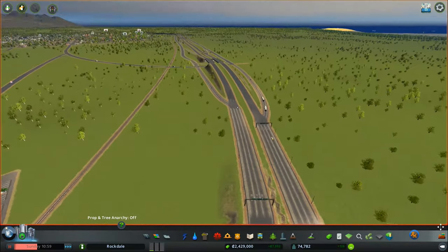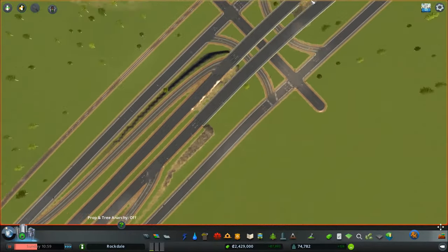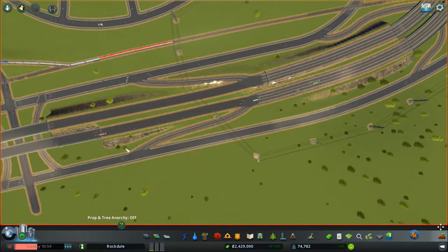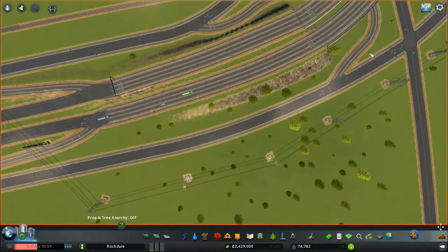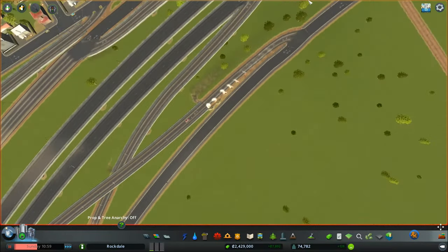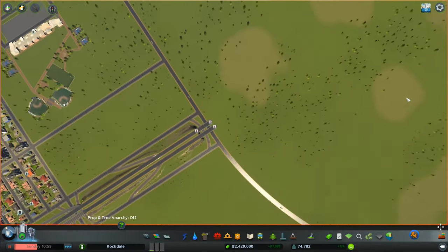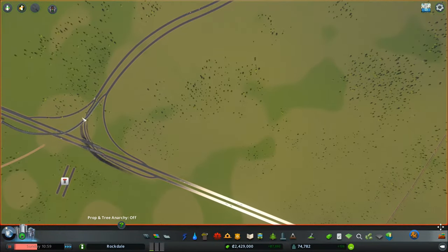Welcome back everybody to another episode of Cities Skylines. I was just admiring our work over here — it looks pretty good. I went back, put a bunch of the lane markings in, changed the lanes so that they know where they're going, tweaked some spots so the curves look better, tried to get rid of a lot of the glitches, and it's looking pretty good. We just need to complete it and cap it off by connecting it into this road.